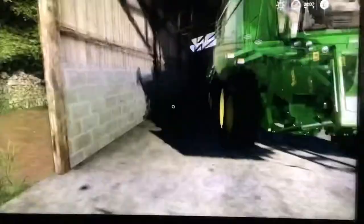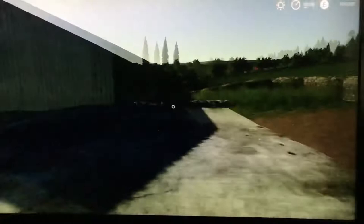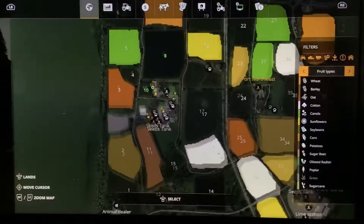And the land we start with — I haven't sold any, I haven't bought any yet. We start with field 10 and field 8. Is that it? There's two fields.